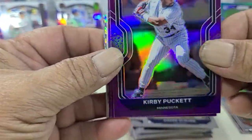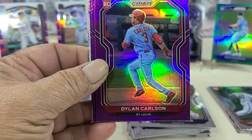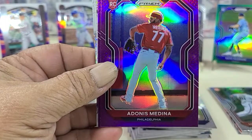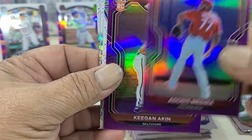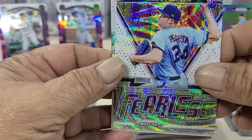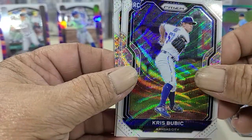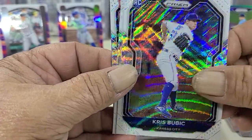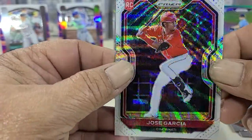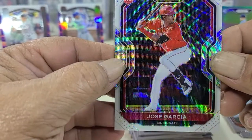Hopefully some nice players. A little Kirby Puckett to start us off — can't get much better than that. Carlson rookie, Adina rookie, and Aikens. And then for the Diamond, Pearson, and Pollock to finish that off.